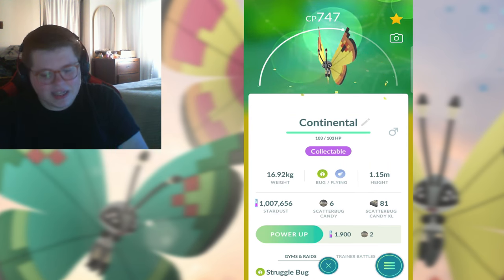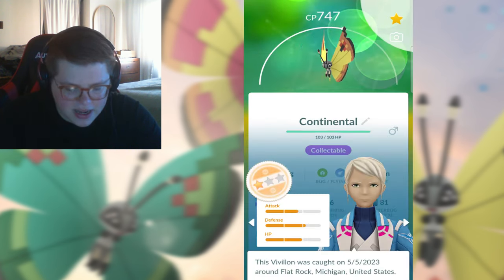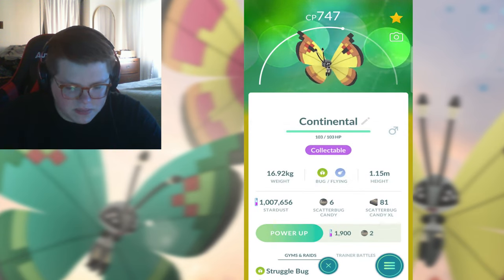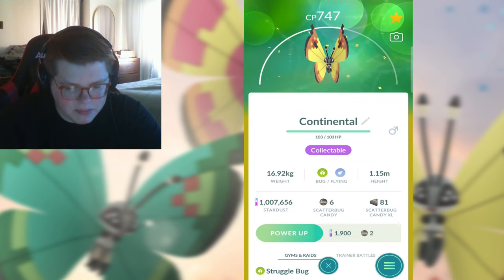Second to last, we got the Continental, which I got from Poland. I'm not going to try to say that first city name. We're getting to the bad IV ones here, but we're not going to talk about that. I do like the Continental - big banana color in the middle, which I can appreciate. The sides are a little bit more dull, but yeah, definitely mid tier.